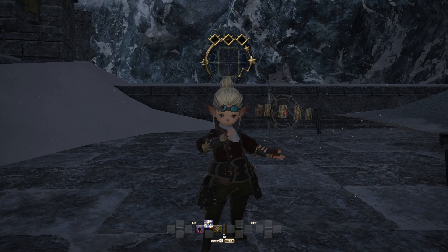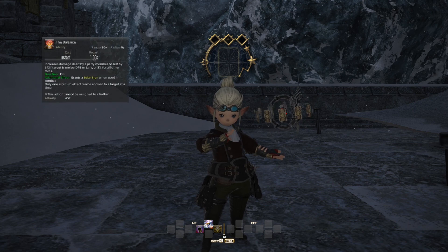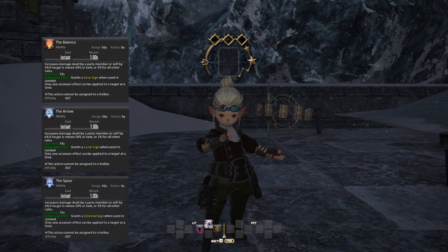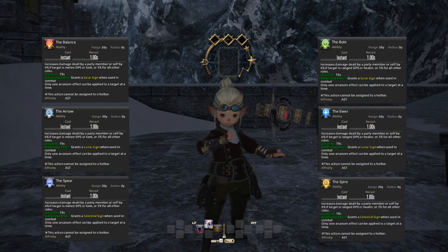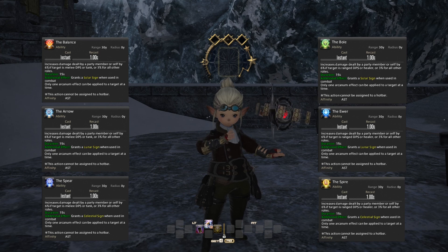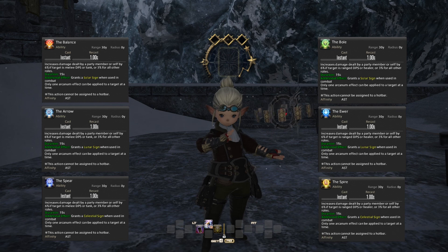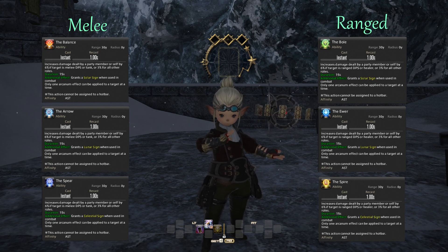There are six basic cards in your deck: the Balance, the Arrow, the Spear, the Bole, the Ewer and the Spire. At first glance they all look like they do the same thing, which is technically true — they all give a damage buff — but they're actually split into two groups of three. One set is better to give to melee jobs: the Balance, Arrow and Spear. The other set is better to give to ranged jobs: the Bole, Ewer and Spire.